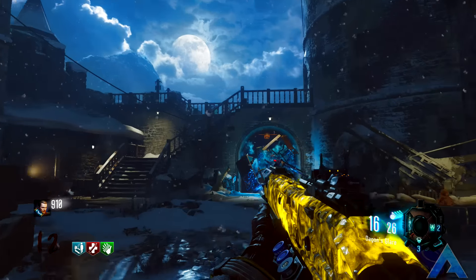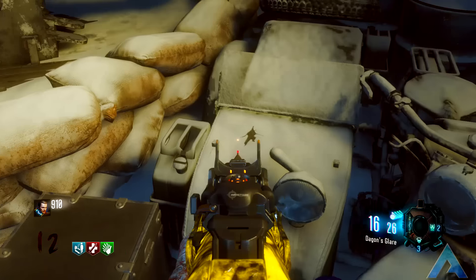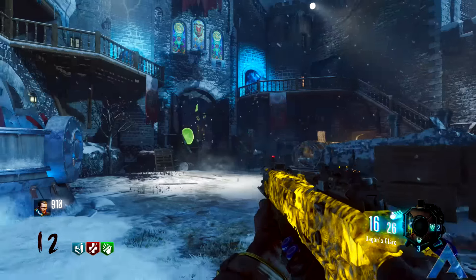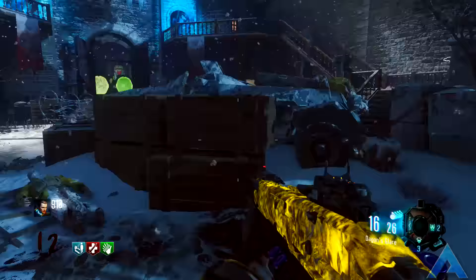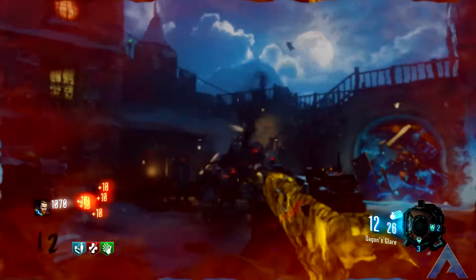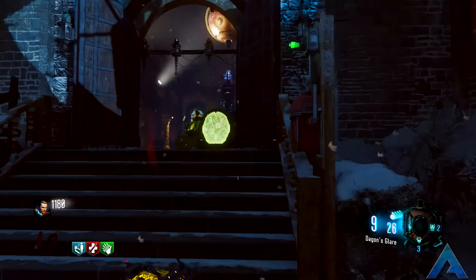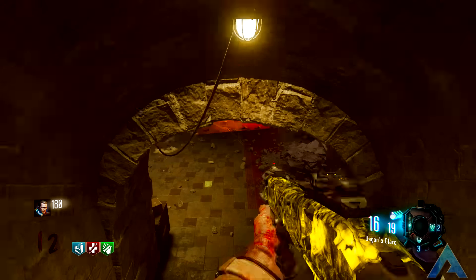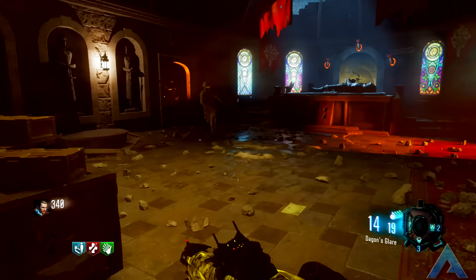Once all of that is sorted, play around until you get enough points to Pack-a-Punch, and this is where it gets fun. You'll start laughing at why zombies even attempt to bother trying to kill you. I haven't tried this on a Magwa yet, but it does rip straight into the Panzer — I'm pretty sure it takes like seven bullets and he's done. As you can see in the gameplay right now, I'm not joking when I say this weapon is good.